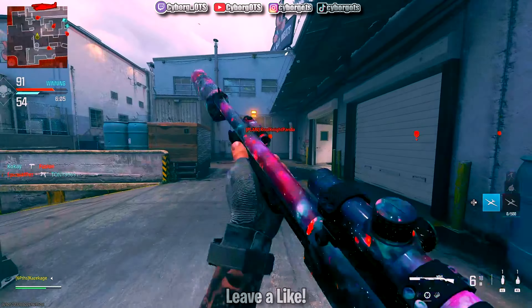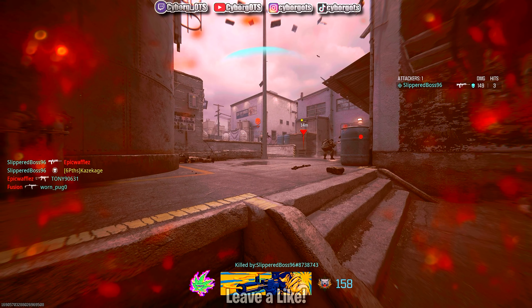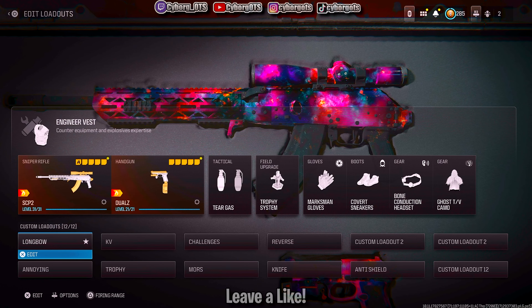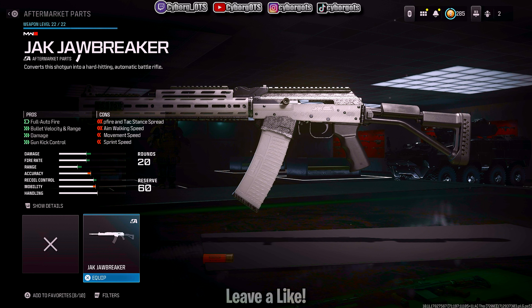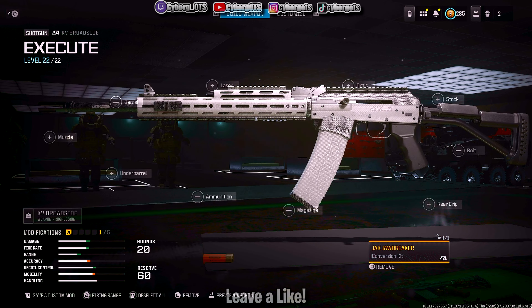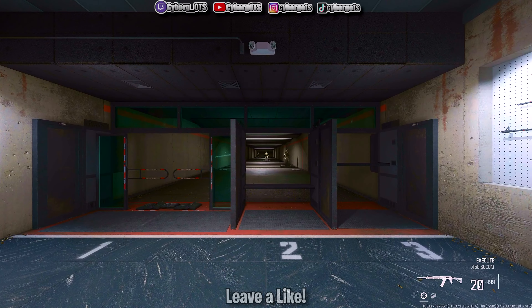Taking a slug shotgun to the nuts is crazy. Now if we go to the KV Broadside conversion kit — boom, the Jack Jawbreaker aftermarket part. It says it converts the shotgun into a hard-hitting automatic battle rifle. Interesting, let's try it out at its base form.